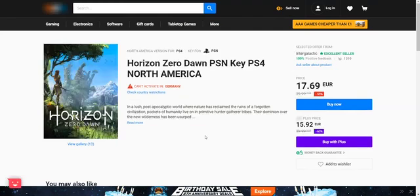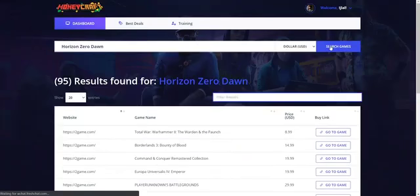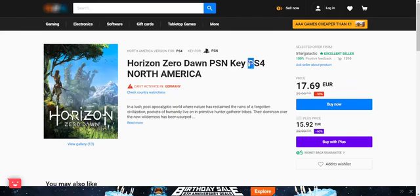That's just one example. Here is another game called Horizon Zero Dawn, and it's actively selling for about 18 euros. Let's go ahead and search for this particular game on the MoneyCraft app. I'll give the app a few seconds to search on all the sites to make sure we have the lowest possible offer. Once the app is done searching, I'm gonna filter the results and sort by pricing. What we're looking for is a PSN key for PlayStation 4 that can be activated in North America.